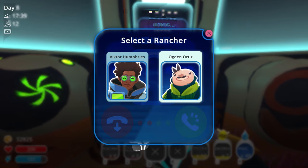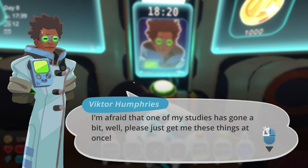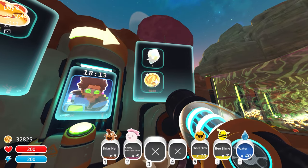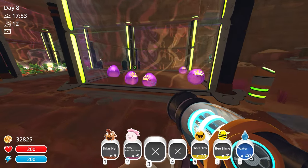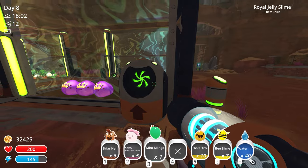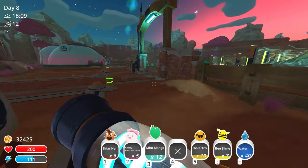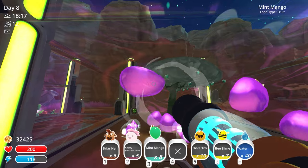There's another mission from Victor Humphreys: 'I'm afraid one of my studies has gone a bit wrong - please get me crystal slimes, boom slimes, and tabby slimes.' He'll give us a diamond and 1,000 newbucks - good money! Let me set up an internal garden to grow mint mangoes for the honey slimes. Got the mint mango tree growing - nice! Feeding the honey slimes their mint mangoes so they're all happy.